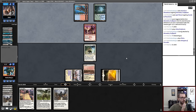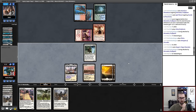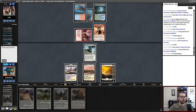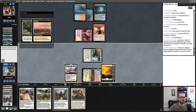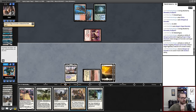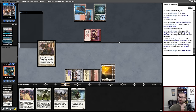I'll take one, go to eleven. Oh, Mom's cool. Same thing — activate Mangara, target Dragon Rage Channeler, hold priority, bounce Mangara. We're doing the thing. At this point I think I will play Mother of Runes.